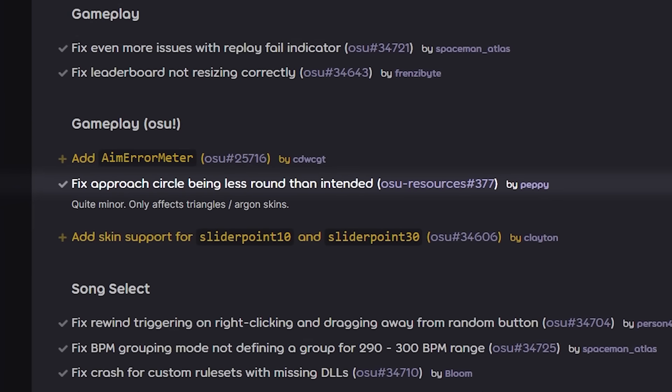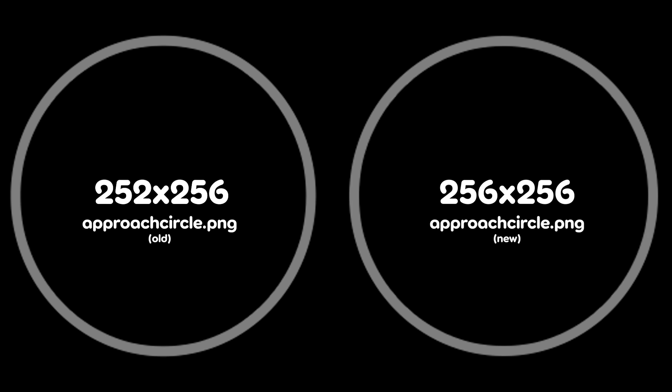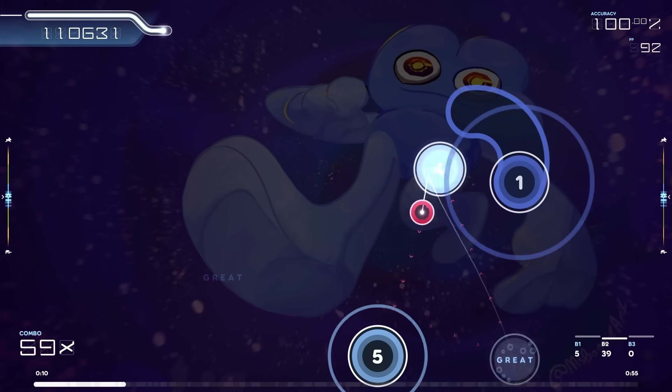Further down the changelog: fix approach circle being less round than intended. Apparently no one had noticed all these years, and it's the same issue on stable as well. For that reason, the fix has only been applied to Argon and Triangles — the classic skin's approach circle is still not perfectly round.